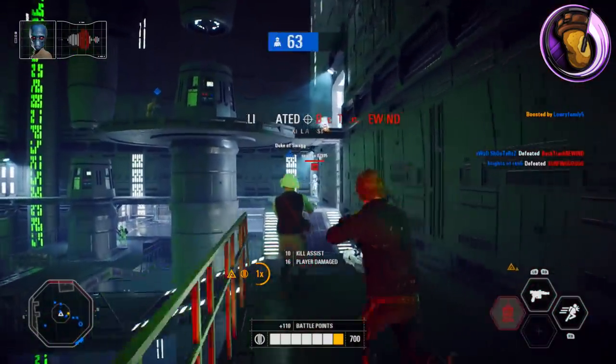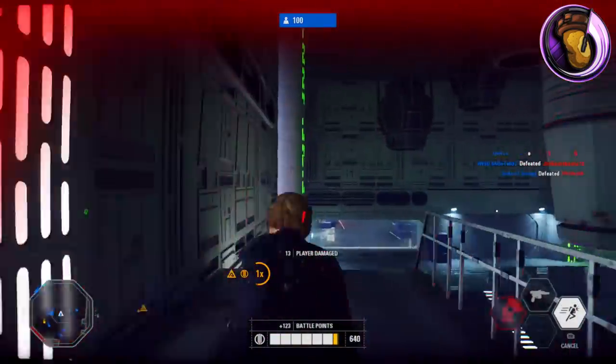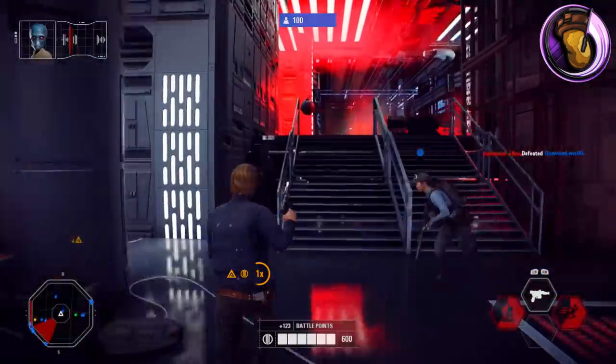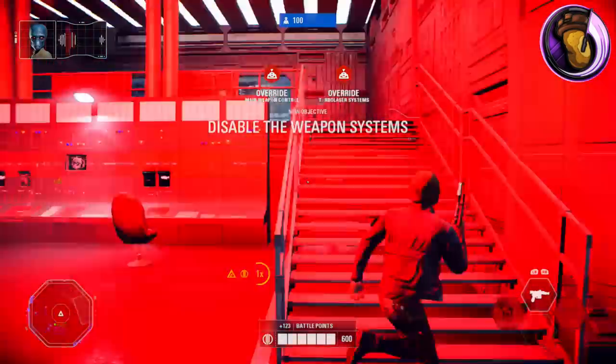Clear off those stormtroopers and await new orders! We're near some kind of weapons control station. We'll have to shut down the turbolasers in this sector to escape intact. But we have an opportunity as well — sabotage the station's main weapon!